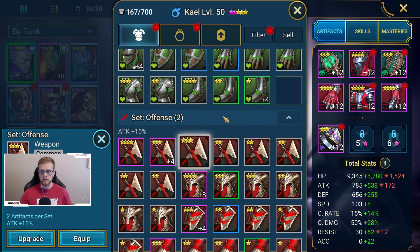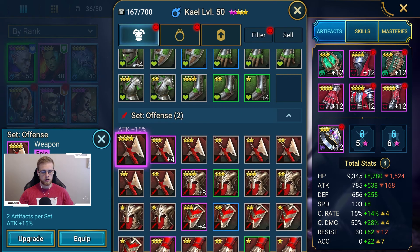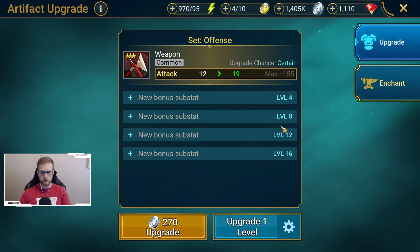While we're talking about substats, let's jump into them. Substats are the numbers below the bolded main stat. Each rarity gives you a different amount of substats. With a common item, you start with zero substats. When you upgrade this item to level four, you get one random substat. When you upgrade it to level eight, you get a second random substat.